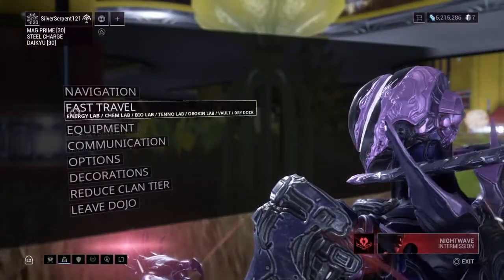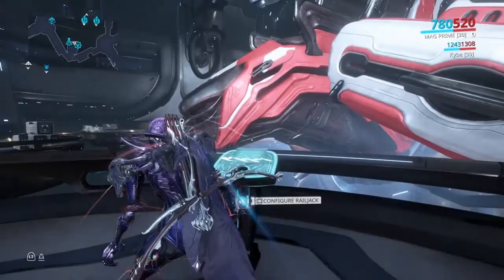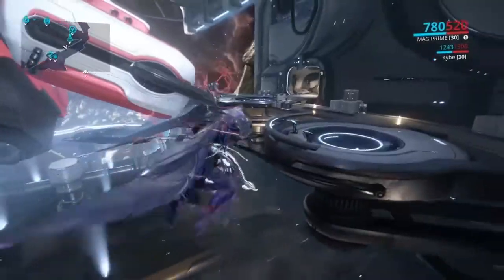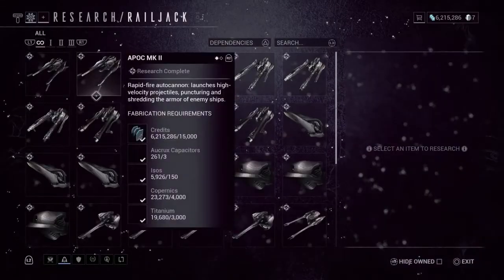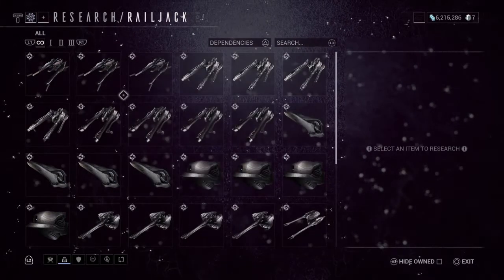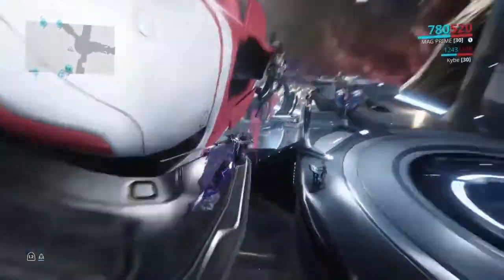This is where your Railjack will be. You'll get a quest from right here — there's a chance your clan won't have it and you might have to help them make it. This is where you get the research. It starts with the Mark 1, and once you make the upgrade version, the next one will pop up.